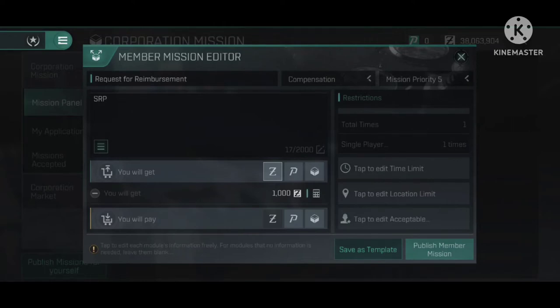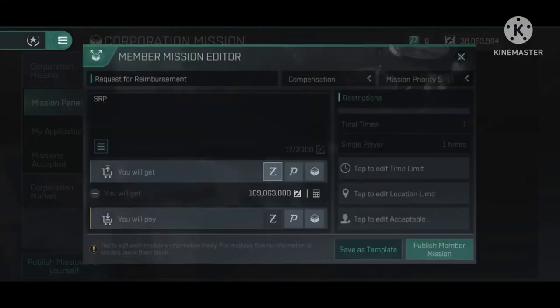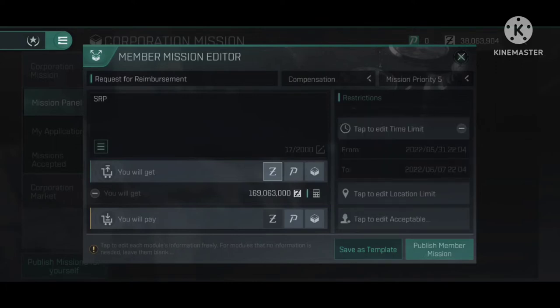We just picked some random ship for him and it came out to 169 million ISK. Of course he typed it wrong the first time. Once he's done with this portion, the next thing you want to do is click 'Publish Mission' — 'Publish Member Mission.'